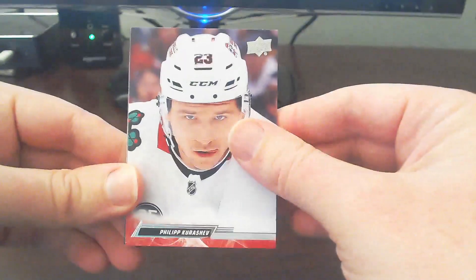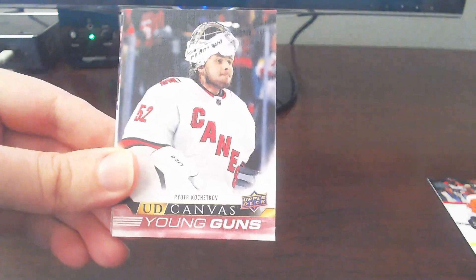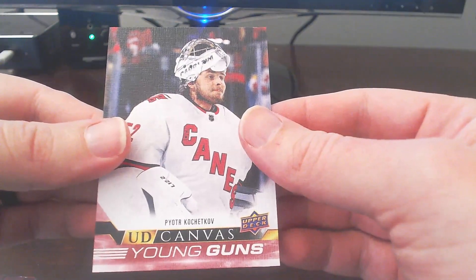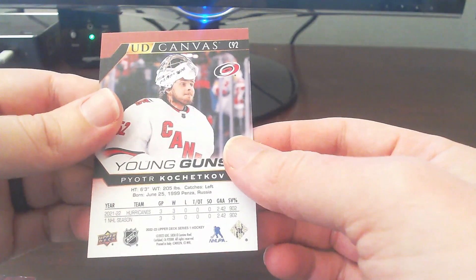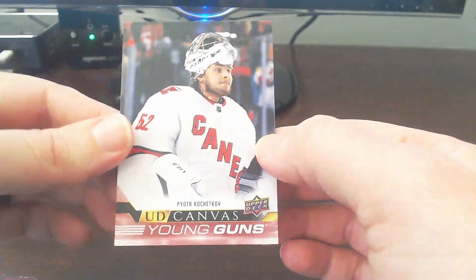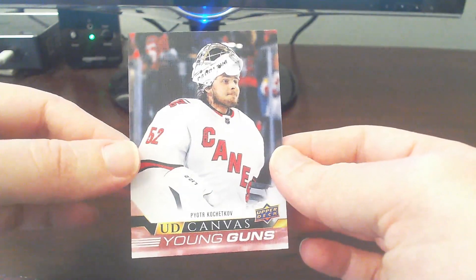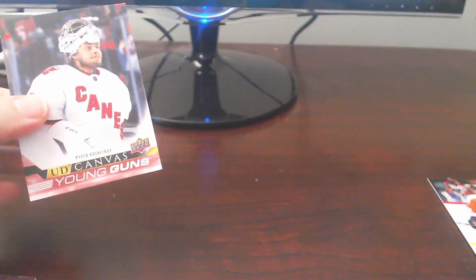Okay. We got Philip Kirshev, Stuart Skinner. And hey, we end up with a UD Canvas — Peter Kochkov. That's very, very nice card there. It's awesome to get a UD Canvas card. UD Canvas Young Guns is even better when you get a really high-up player there. I know his standard Young Gun base cards have been going for about $20–$25. They were as high as $50 or $60. Very nice player to pull there. Going to go ahead and sleeve this real quick.